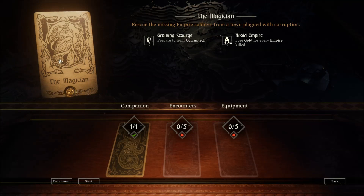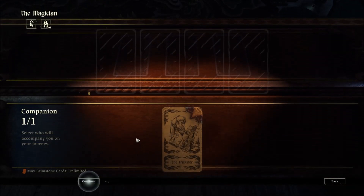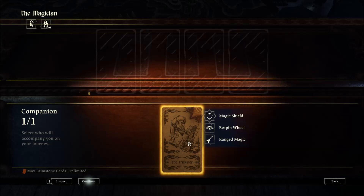It looks like we get to play as The Magician. Rescue the missing Empire soldiers from a town plagued with corruption. Growing Scourge — prepare to fight corrupted. Lose gold for every Empire soldier killed. And we get to bring the trickster along.